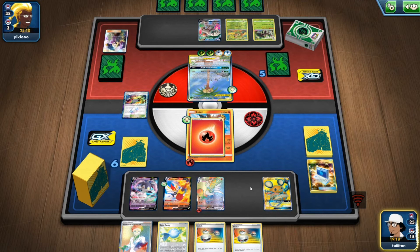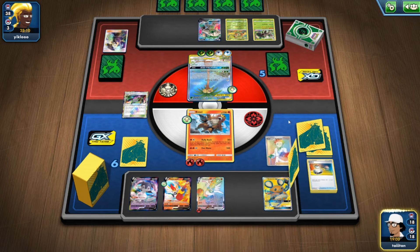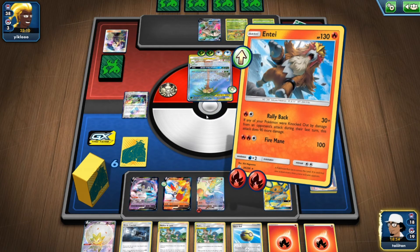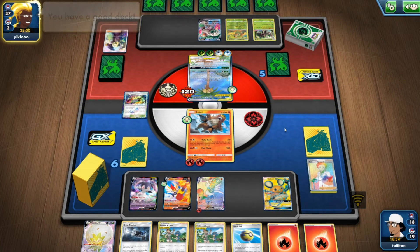Actually, the better idea would be to use Entei, get the hit, then use Professor's Research because I need a bunch of cards at my disposal. Cinderace can be fine on its own — by that point I can get Raboot. Eldegoss helped us get back Welder which is all fine — perfectly fine.